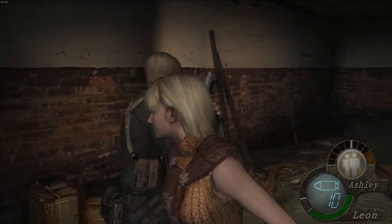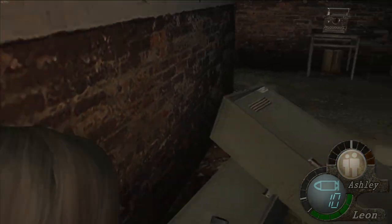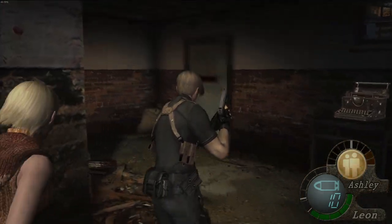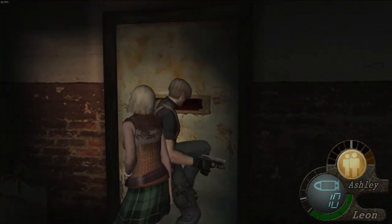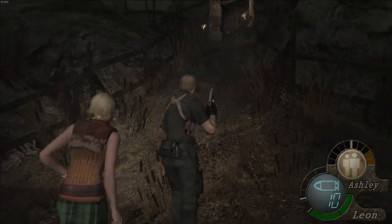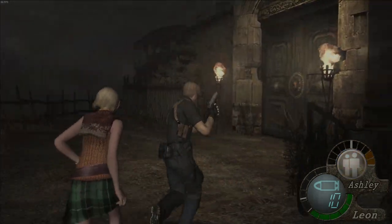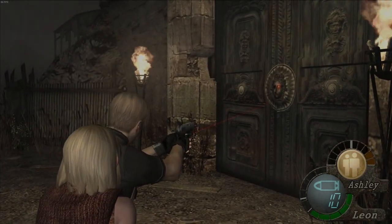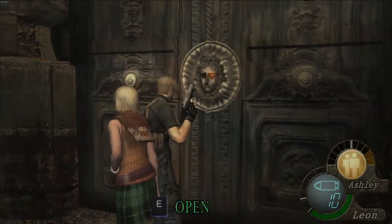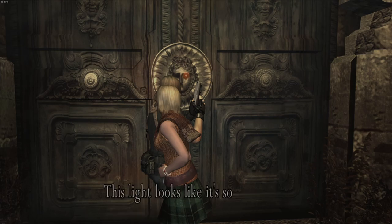Hey guys, welcome back to Resident Evil 4. Let's continue. When we last left off, we managed to get through to the gondola section. Originally I thought the game was going to end - I thought we were going to go through that door, fight some kind of boss, and then get out of dodge, but that's not exactly how this game ends.